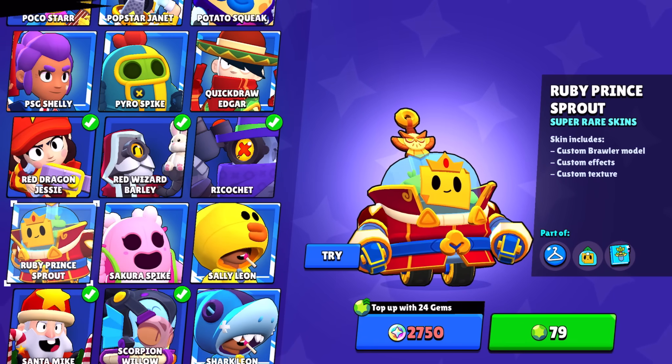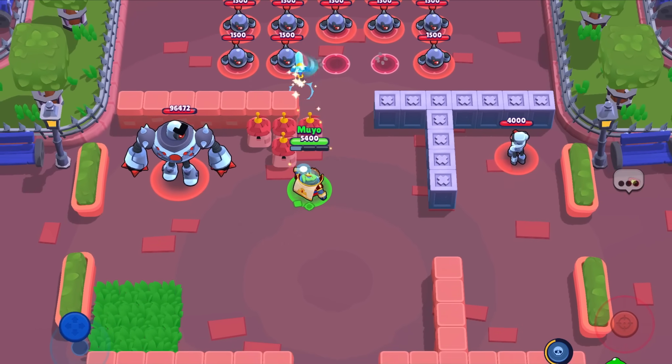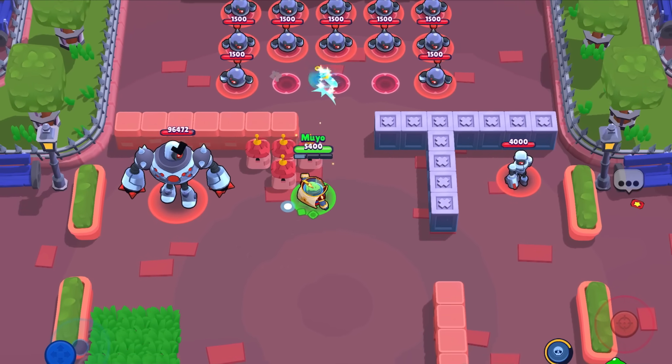Emerald and Ruby Prince Sprout get really awesome effects — his main attack is a little bouncy sword and his walls are castles. Honestly, such a cool skin for a cool little guy.